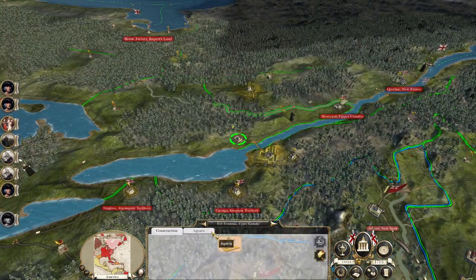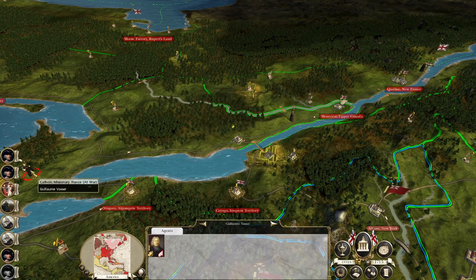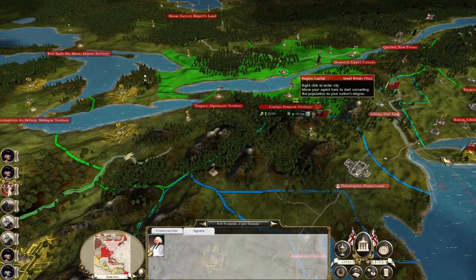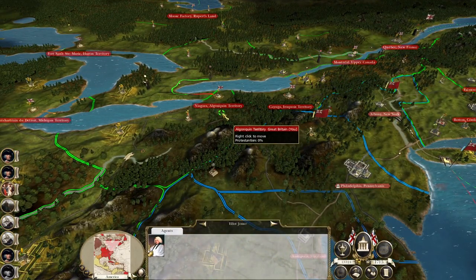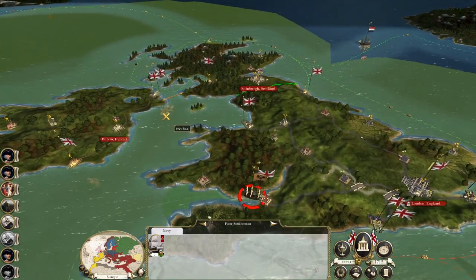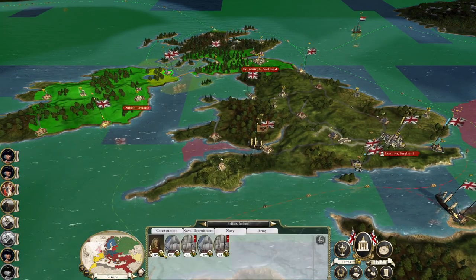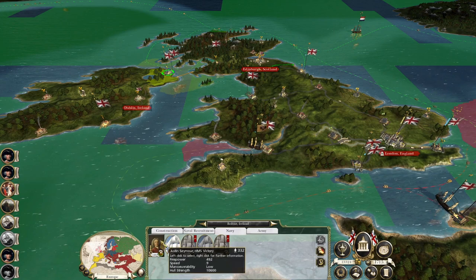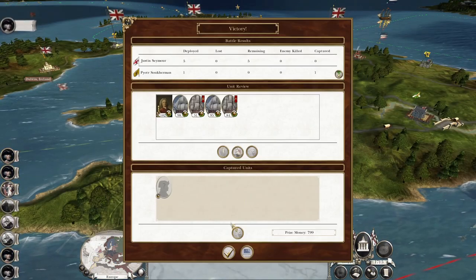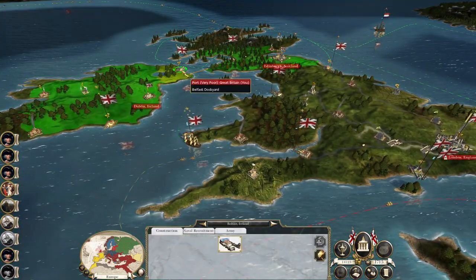There's a Protestant missionary in Upper Canada, and we've still got one guy here offsetting this French guy. There's a port blockade in Bristol — that's the difficult one to deal with — but it's just a privateer, so let's take my big home fleet to hit the Russians. I could take them into our service but I'd rather just have the money, then back up to Belfast.